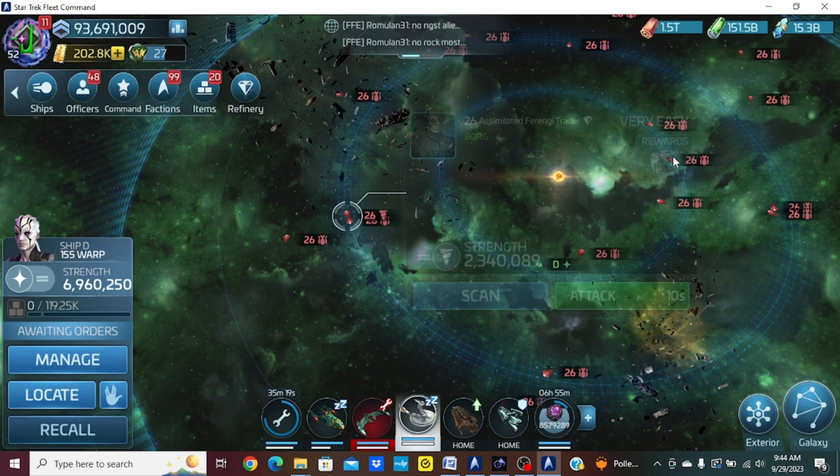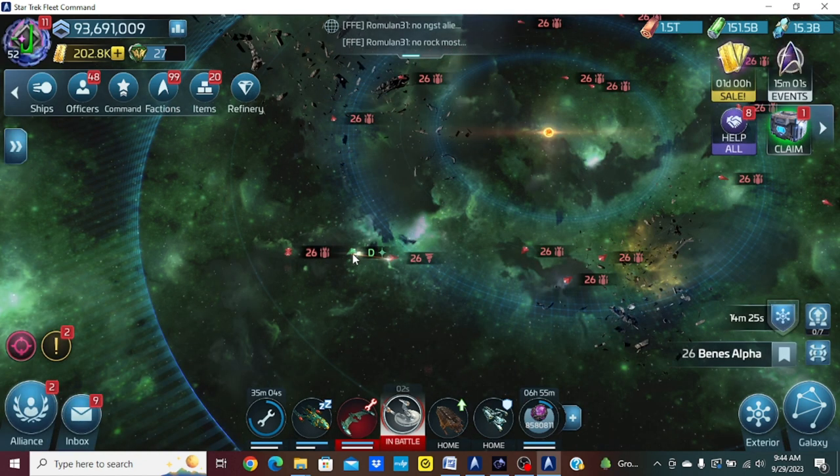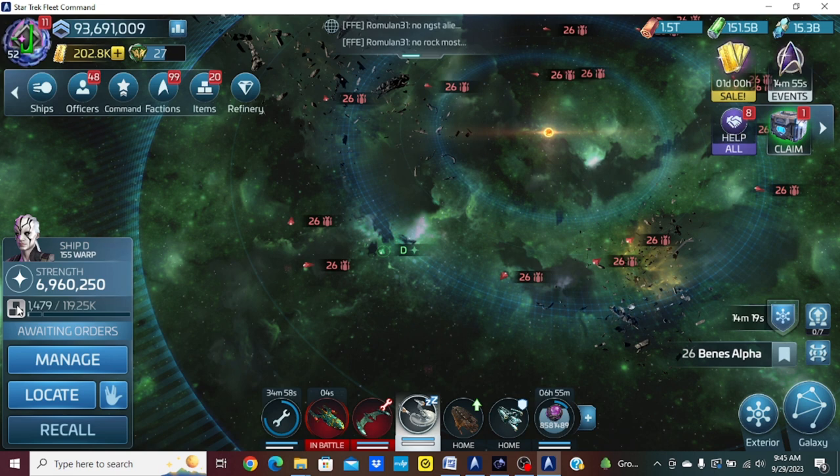He's right there — one latinum antique. I'm going to attack it. This is huge because normally you only get one, but with Jayla it will double the amount of latinum antiques you get. Let's click on the loot — look, two latinum antiques! Pretty neat. I can recall the ship, bring it home, and I'll have two to use.